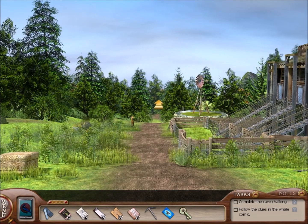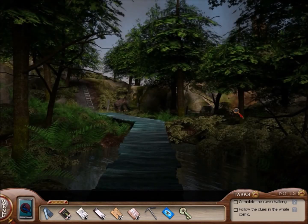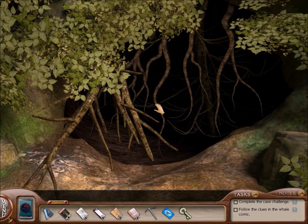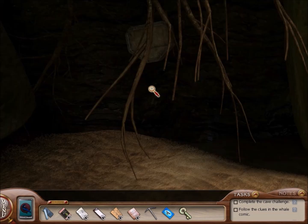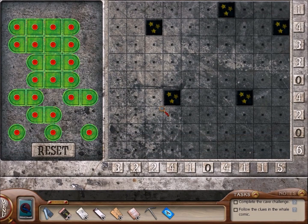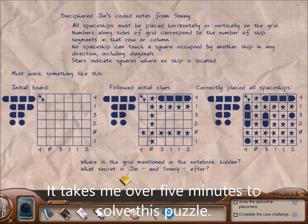Okay, so we go forward like this, and we take a right here. I need to place all the ships in the grid according to the numbers. Alright. Time to finally use this thing.